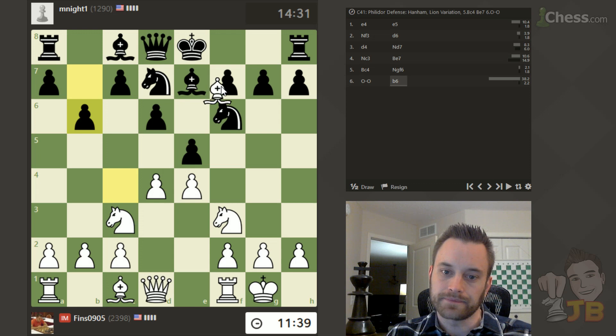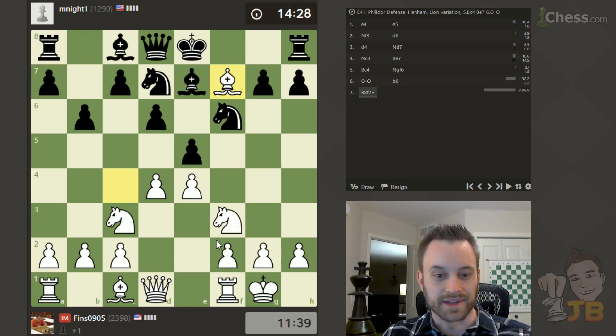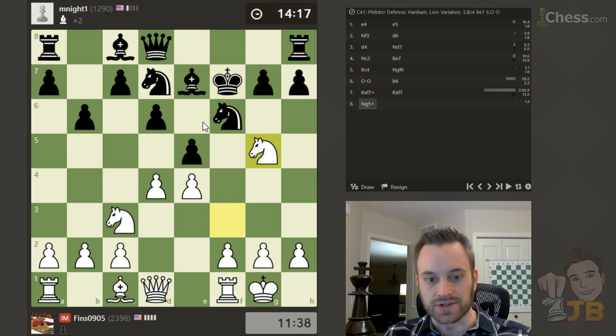I'm going to go for it — I think this will be interesting. I'm very curious myself, first of all whether black's going to react in the correct way, which is to take the bishop and then play king g8 after knight g5. And then second of all, what the ramifications are after knight e6, queen here, knight takes c7.